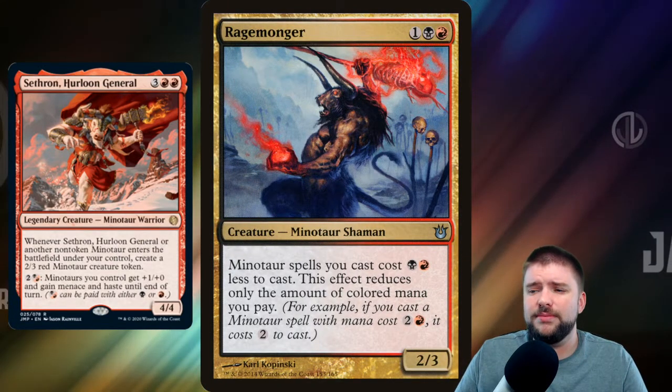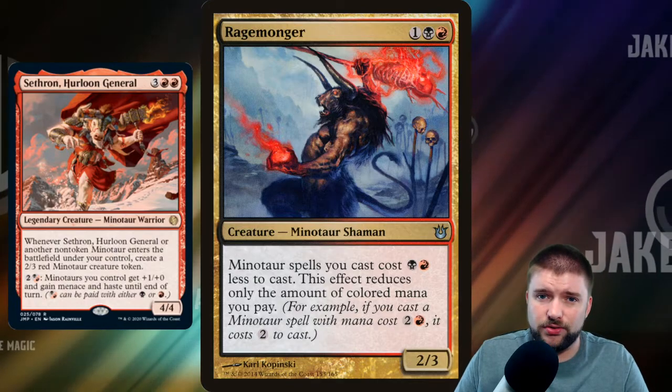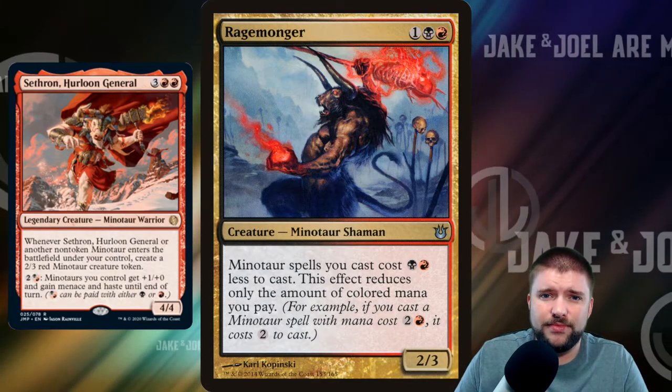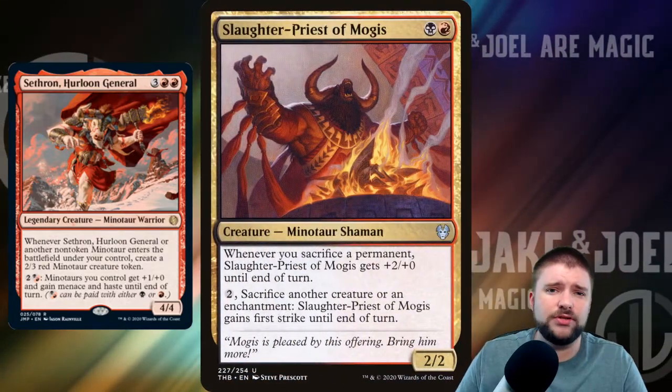Ragemonger is a 3-mana 2/3 that reduces all of our Minotaur spells by 1 black and 1 red. That's awesome. I love this card — it's absolutely going into the deck.